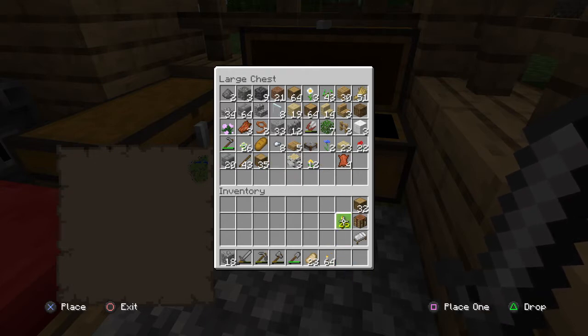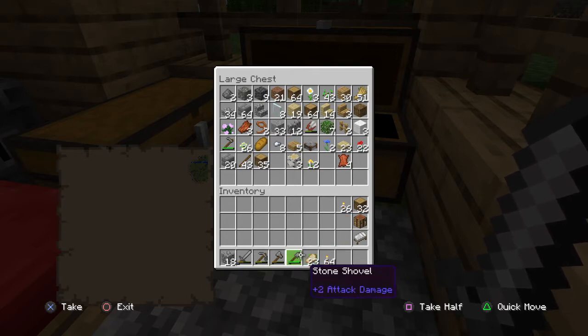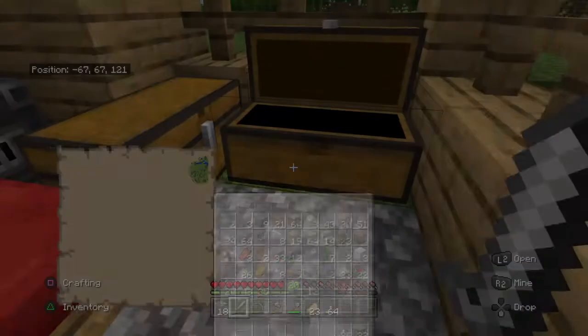I recommend putting things on the right because the way Minecraft works, things always fill up on your left, so all the important stuff will be on your right and won't be disturbed. Bring a bed — you probably won't need it, just in case — plus half a stack of wood to create torches, a crafting table, at least a stack of torches, half a stack of food, and plenty of building blocks. I recommend cobblestone.